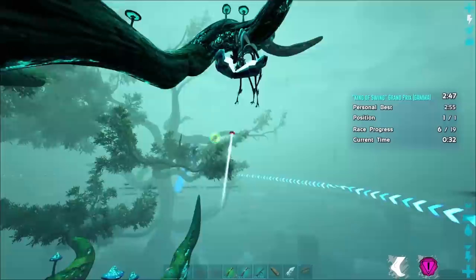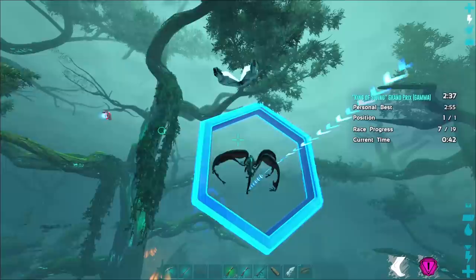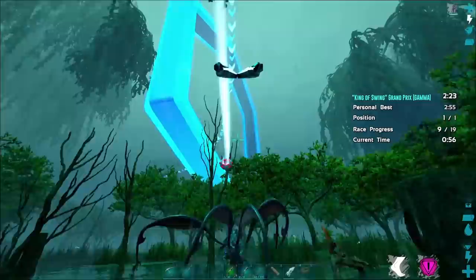For this run you're going to be principally using two different moves. First, you're going to be using the alternate attack swing, which uses two webs as opposed to the primary attack swing which uses one web — it moves much more in a straight line as opposed to the arcing swing from the primary attack. Secondly, you're going to be interrupting those swings constantly by pressing spacebar on PC, the jump key, because shooting forward moves you much faster than just using the swing alone.